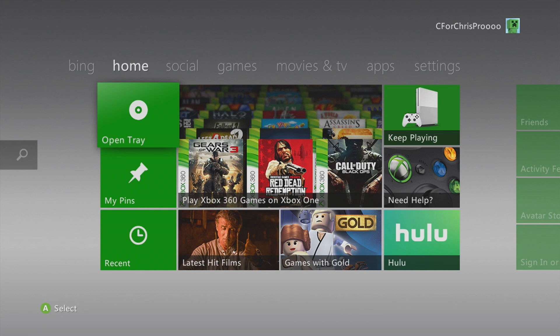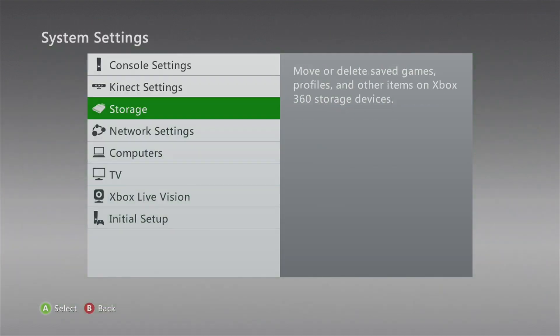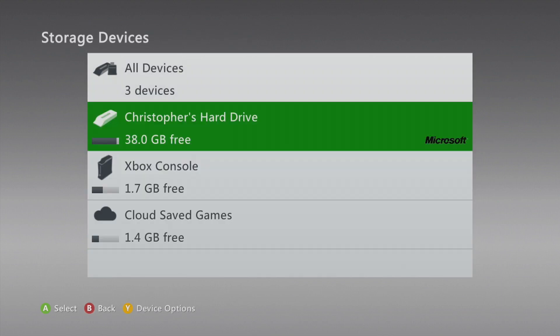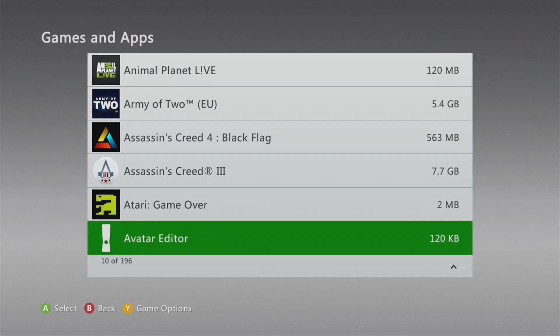To transfer all your saves from your 360 games to your Xbox One, go to Settings, then System, then Storage. Press Y on that option and hit Enable. Once you've done that, hit B, then go to your hard drive or wherever you're saving your games, then Games and Apps.